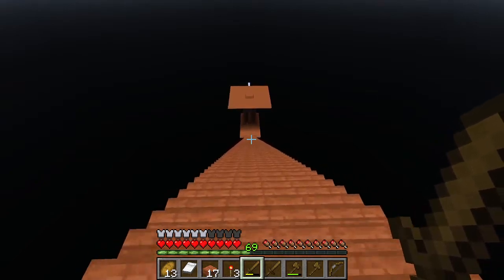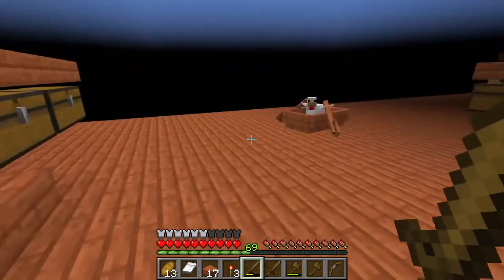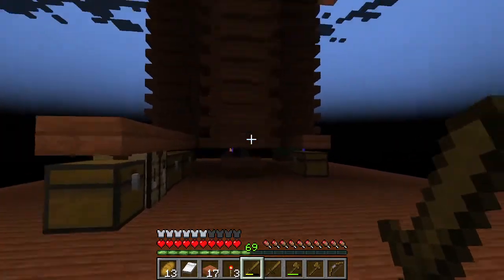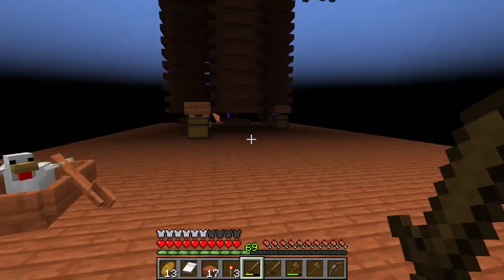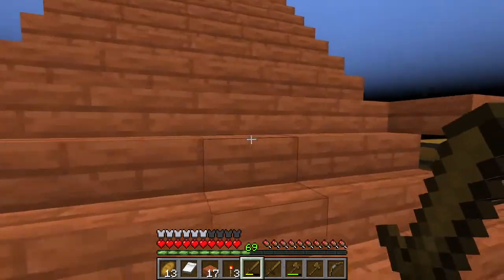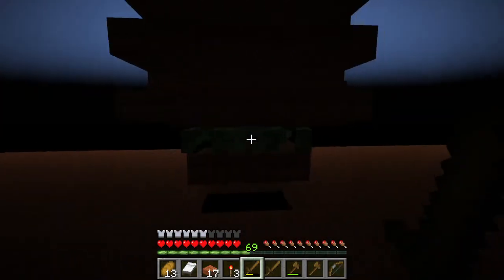Why don't we go check out the mob farm. As you can see, I have one chicken pal. I realized that the mob farm here generates chicken jockeys, so I managed to grab one of the chickens — that's nice. All I need is one more in order to start breeding them, and then we'll be able to get a lot of eggs. Before I show off the new mob farm, I just want everyone to appreciate how nice my levels are.